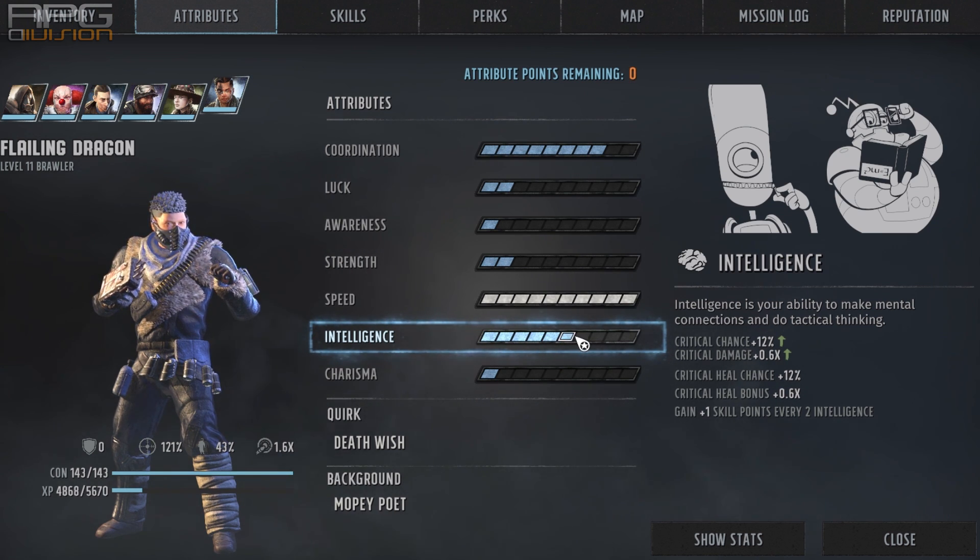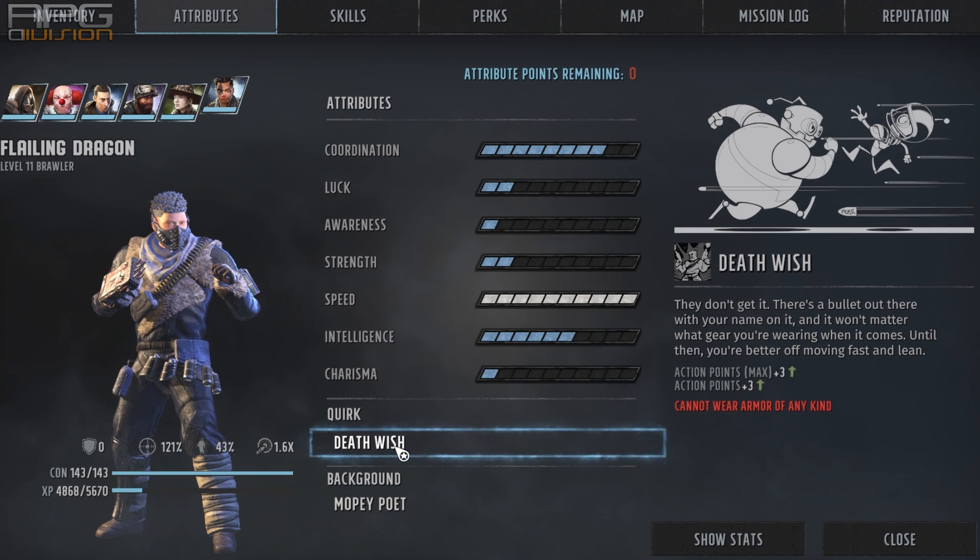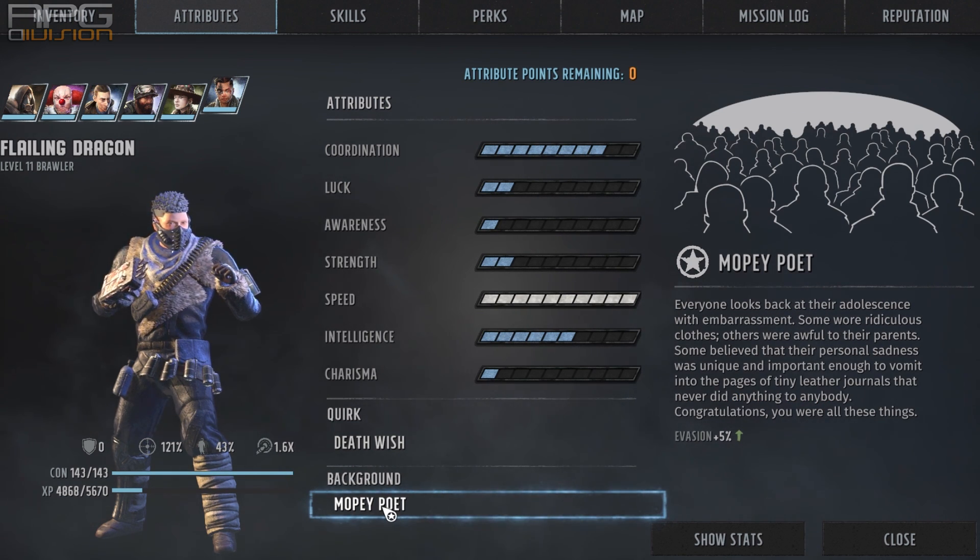Upon creating the character for the first time, make sure you have 6 intelligence. From there on out you can start maxing out coordination and speed. The quirk I went with is Deathwish. Deathwish grants us plus 3 action points but we cannot wear armor of any kind. It's not that big of a deal for this build since we have low strength, meaning we won't be able to wear heavier armor anyway. The background I chose is Mopey Poet because of the evasion increase — evasion is quite important for this build so it all fits very nicely.